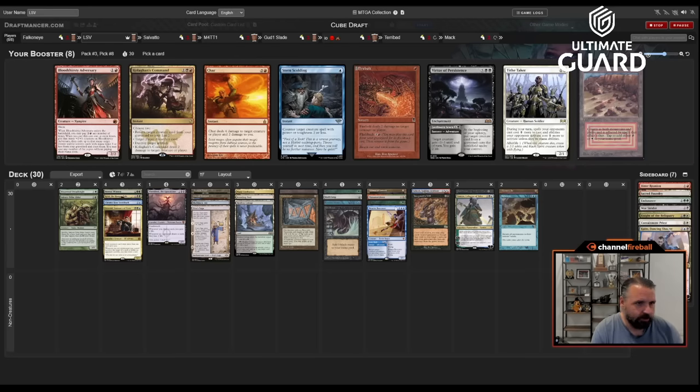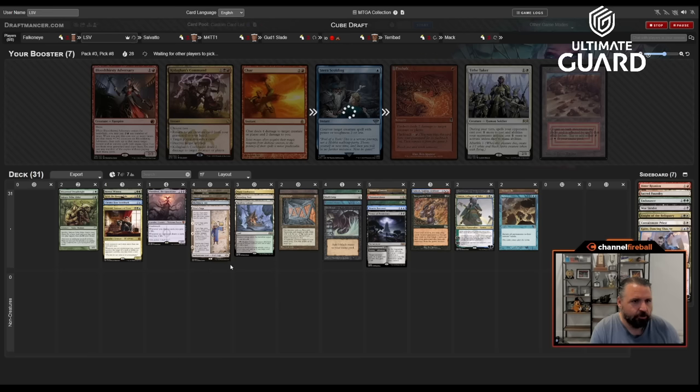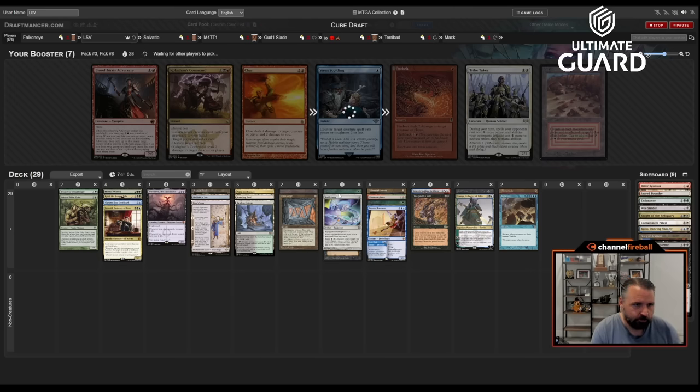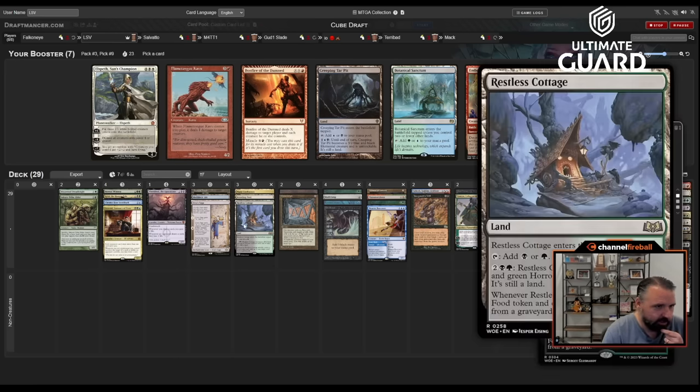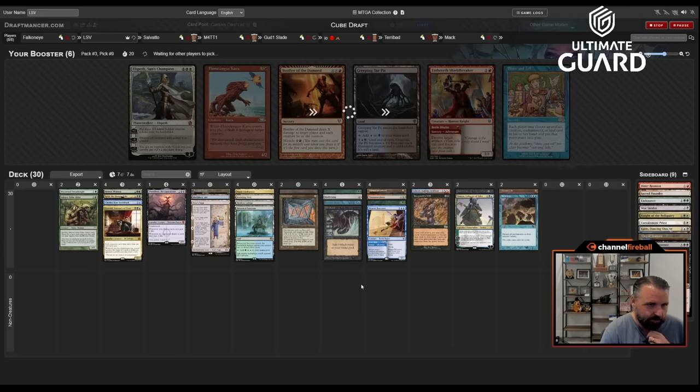Could use another land or two — no land but I do like Virtue of Persistence. I guess I'm never picking up Tendrils, but I kind of feel like I've got some win conditions already. I think I like Virtue more than Stern Scolding. Right now I'm at 16 land plus those two — I'll have to make some cuts. Probably don't want City of Traitors. Creeping Tar Pit and Botanical Sanctum both wheeled, so did Show and Tell. I'm not really playing the red cards. A tapped blue-black creature land — I kind of feel like having two tapped lands already makes me want just the untapped land. Untapped green when you have Fast Bond is kind of nice.